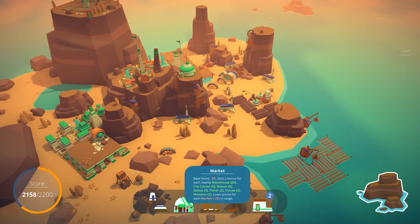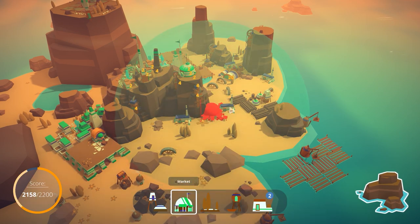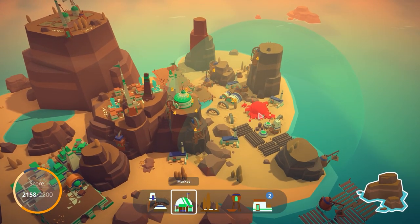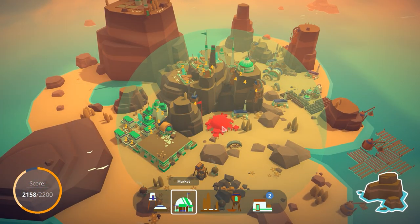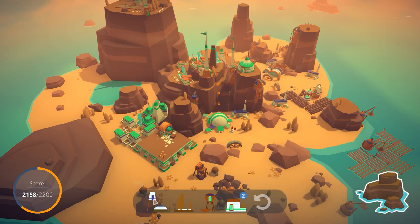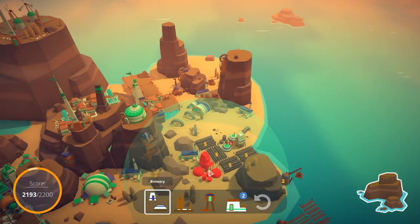A market — this is a new building. Likes being near warehouses, city centers, masons, and so on. If I place it by the warehouse, we could potentially get a lot of points — 31's not bad. But it benefits from all the mansions and houses. If I place it right up over here — oh, I saw 35. There we go. And this allows me to keep building some more houses in this area and taking advantage of that as well. Perfect — I like that. Yeah, we're still trucking along fairly nicely, this is working out really well.